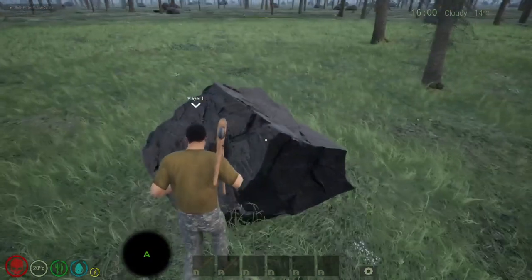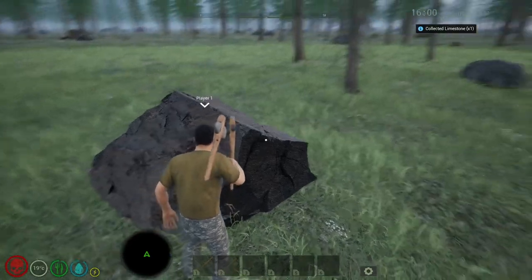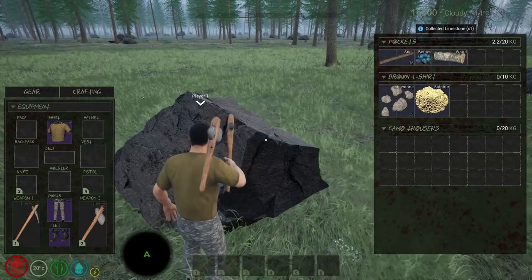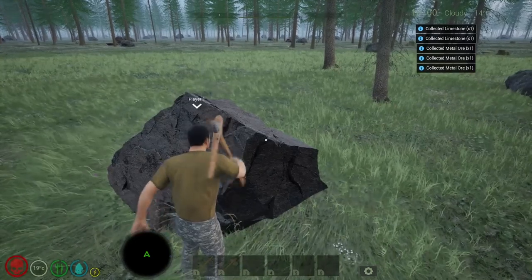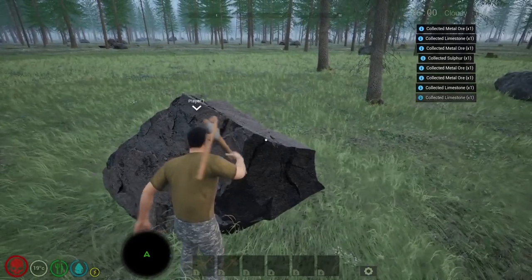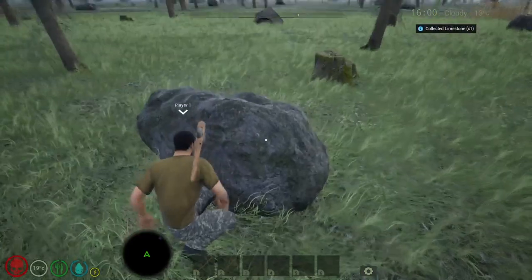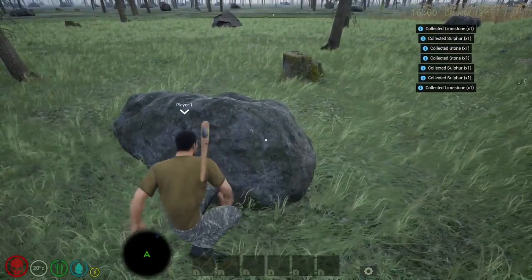These rocks are metallic, so any metallic ore will be mined from these. You also have a chance of gaining limestone and sulfur, which are used in crafting later on. From rocks you get stone, and also limestone and sulfur.